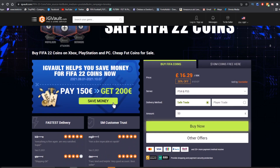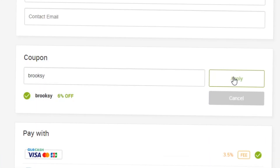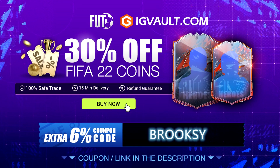Visit igvault.com, the safest place to get your FIFA 22 Ultimate Team coins. Make sure to use the code 'Brooksy' for six percent off. How's it going everybody, welcome back to my channel — my name is Brooksy HD.